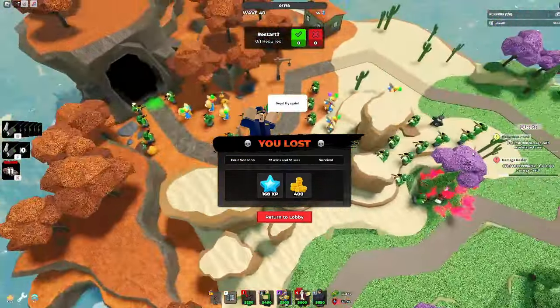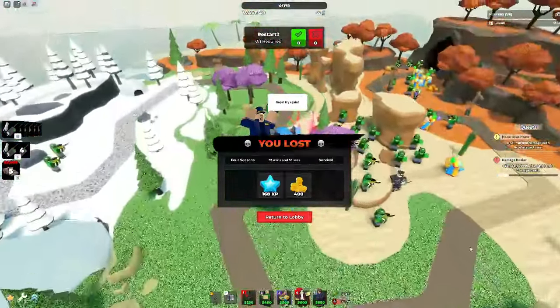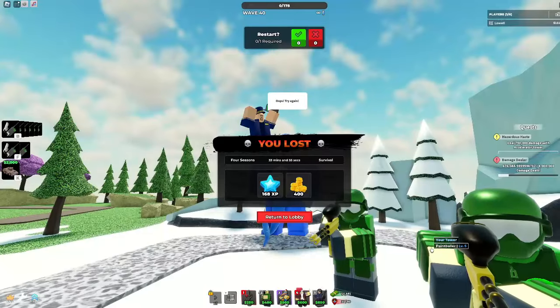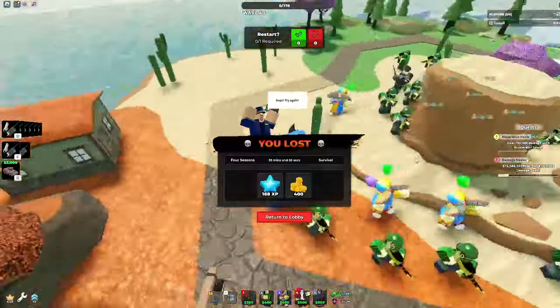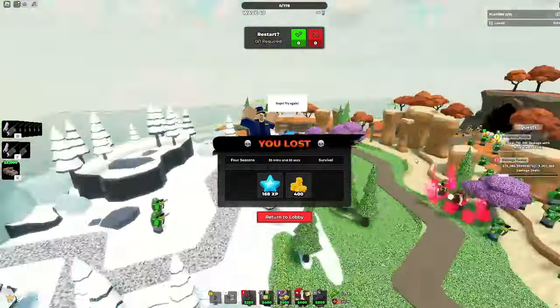What have we learned today? First off, the Clown Jester's a really cool skin and TDS skins are cool. Paintballer is bad late game — it's not great, it's not terrible, but it's not great. And the most important thing: you should subscribe.